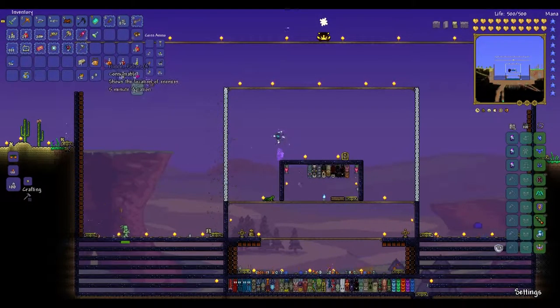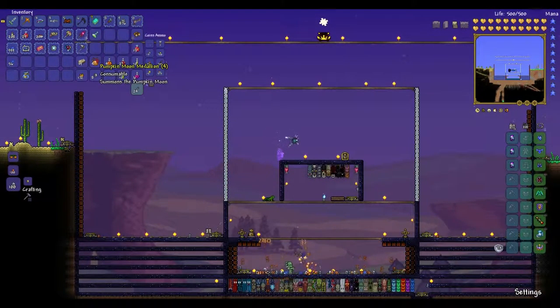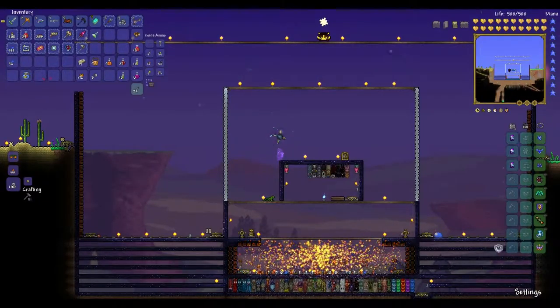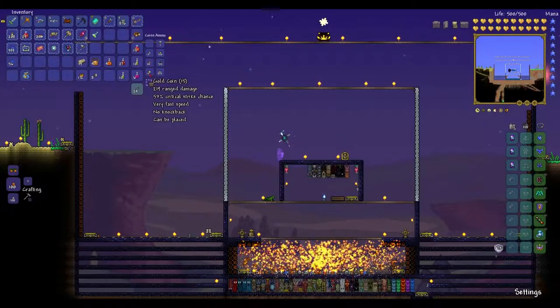I've gotten four of these made right now, so now it takes five each of the ectoplasm. And it takes some yellow bars and some pumpkins, so it's not that hard to make. You can actually see me at the moment. I had a random King Slime just spawn right on top of my head while I was sitting here minding my own business waiting for Nightfall. I was like, okay, not sure what you're doing here.